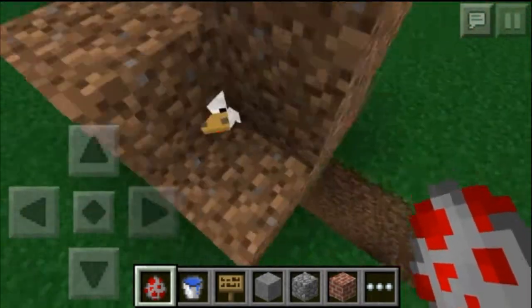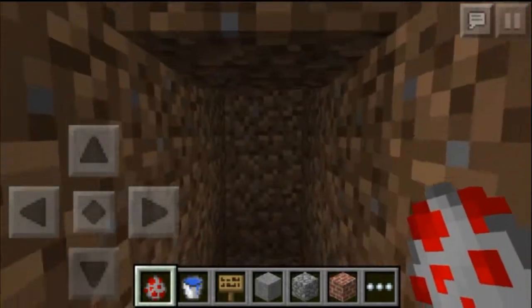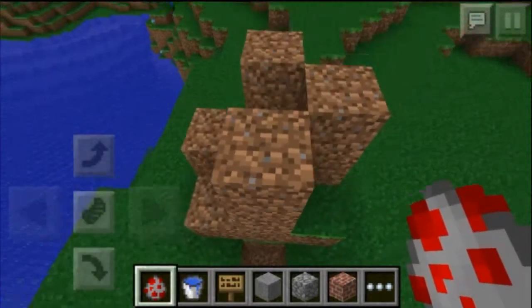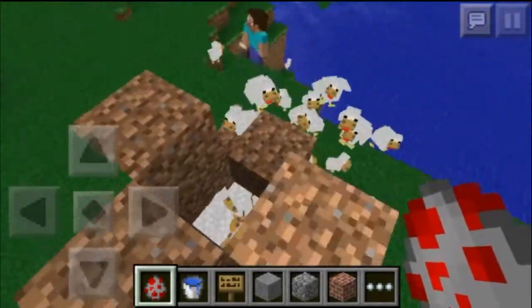So yeah, now we have a bunch of chickens in there, and they are going to drop eggs through here. I got this idea from my friend MC Hobbit — he showed me this design.